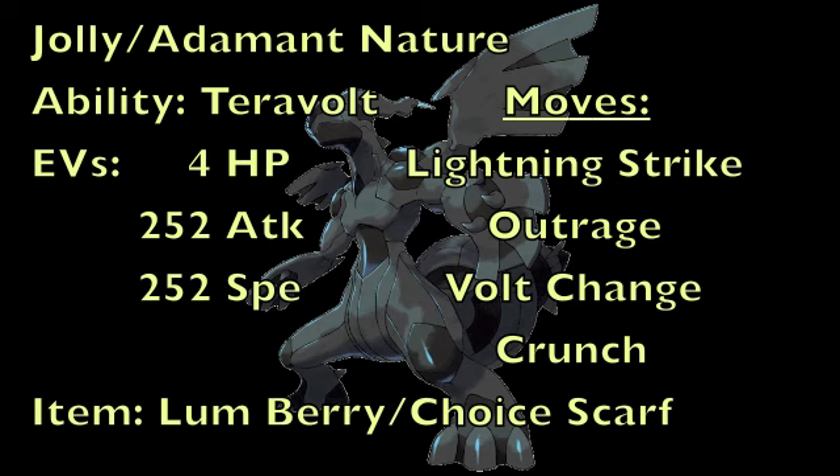As for the item, we're either going to be using a Lum Berry as a way to get rid of statuses and Confusion, or we're going to be using a Choice Scarf to give us a nice speed boost, even though it locks us into one move. But since this Pokemon is as powerful as Rayquaza, having a Choice Scarf is very beneficial on any team in the Uber tier, and it could definitely wreak havoc on a ton of different Pokemon that your opponent may have.